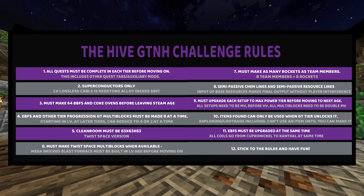Rule 7: You must make as many rockets as team members. For us there are 13 members, so we're going to have to make 13 copies of every rocket before we launch. Rule 8: You're going to have to set up semi-passive chem lines and resource lines. This means you need to input the base resource and then get the final output without player interference — for example, an EBF line for gallium arsenide crystal, or a chem reactor and assembler for coated cables.